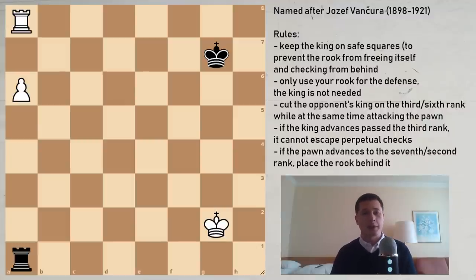But there are some techniques, such as the Vanchura, which you should master, and that will enable you to draw a lot more games. We are looking at the position in which the attacking side — the side with the pawn — has advanced their pawn up the board, and their rook is behind the pawn. That's the Vanchura position, and it's very important.